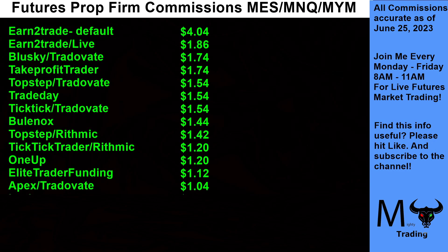Next up, Apex on Trade of 8 at $1.04. So now we're down to $10.40 for 10 micros fading in and fading out — more than double that of a mini, but it's starting to get more affordable. Then we have Lilu and Apex Rhythmic at $1.02.